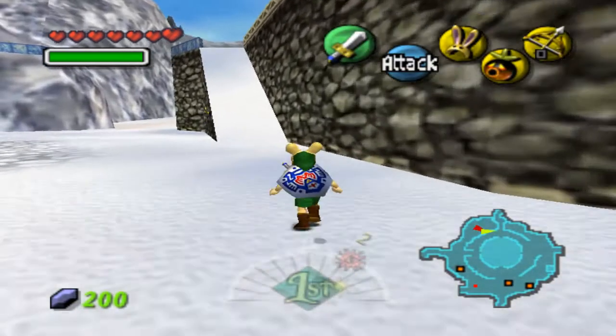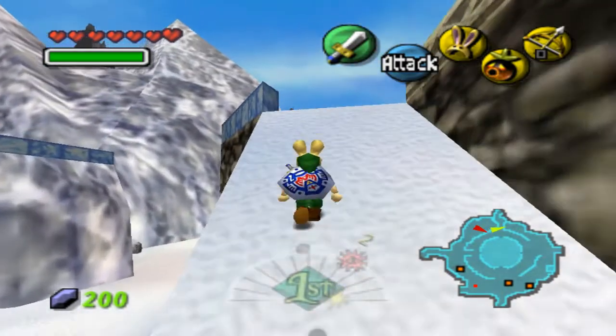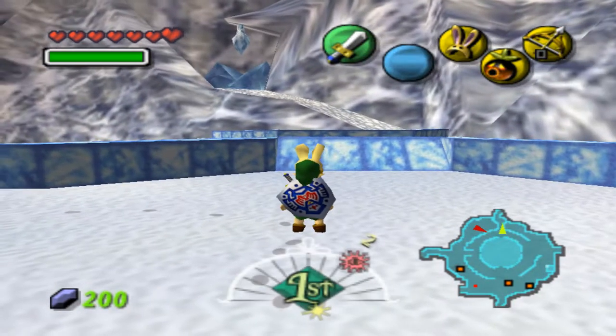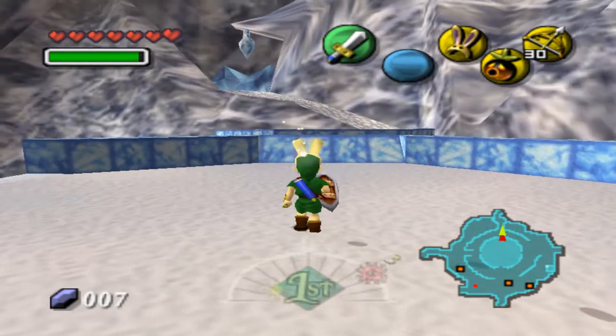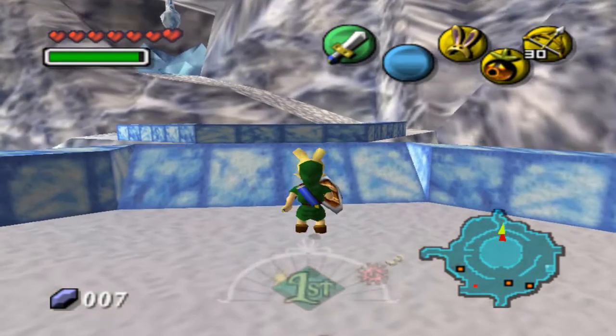I'll meet you back up at the top of this little hill with some arrows — just hack up some bushes to get some arrows. And with all the money I've got put into the bank. So I'll be right back. Okay guys, I'm back. I've got some arrows and I've put my money in the bank.